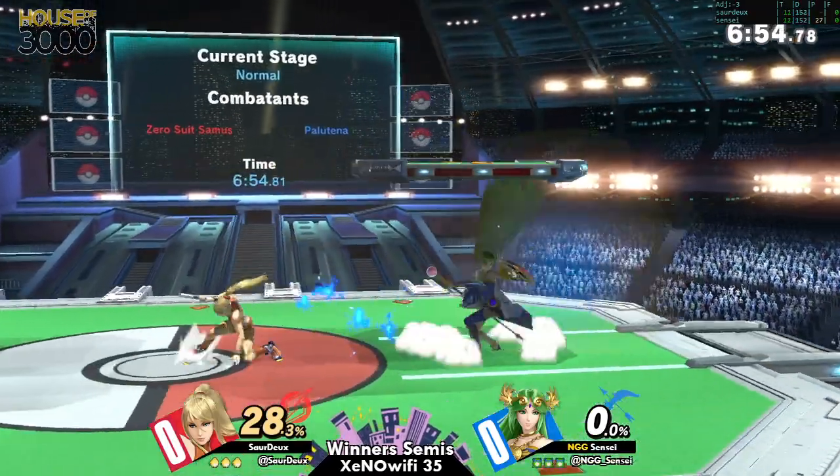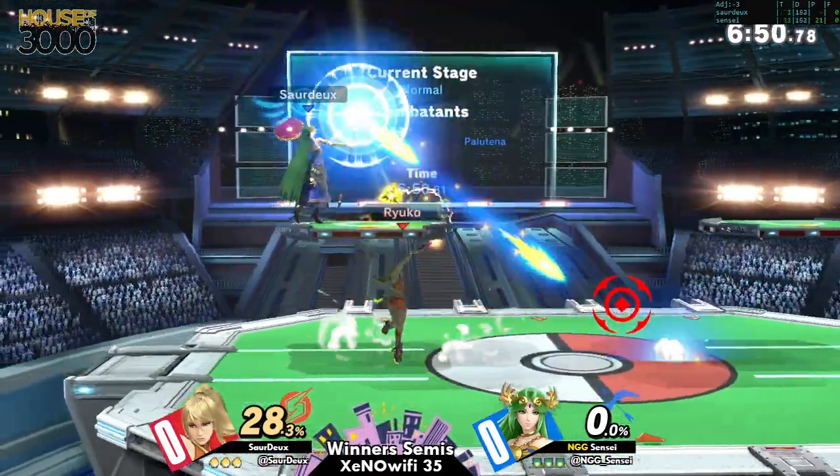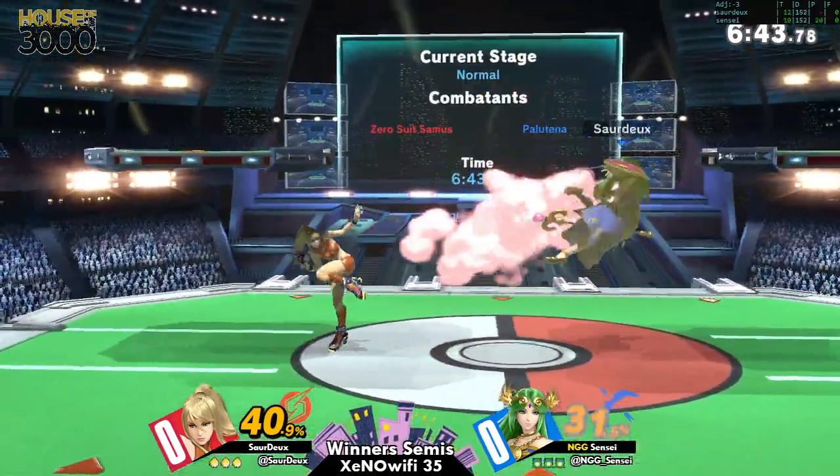Obviously she is such a very strong character, and I'm sure she doesn't get mad because Fake doesn't hit. Cerdo with the Palu as opposed to the Zelda — understandable for this matchup.